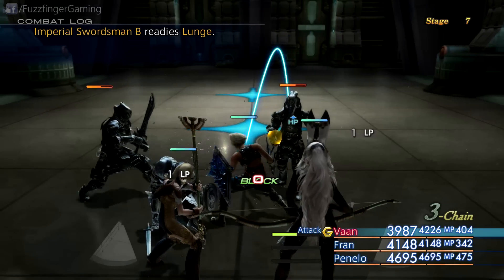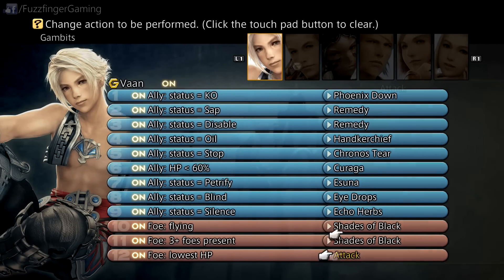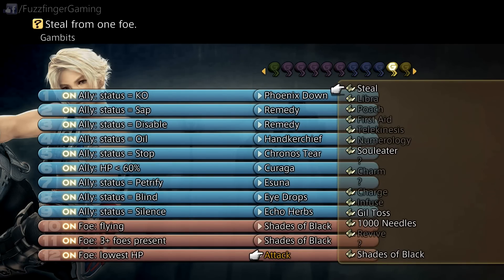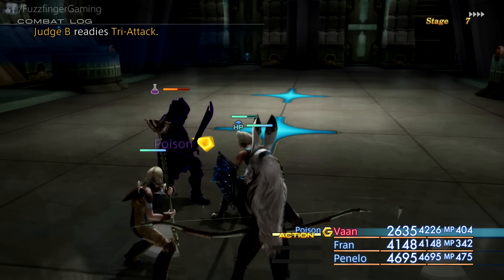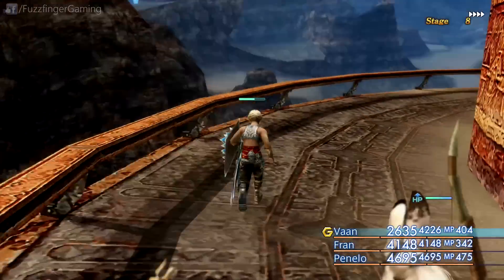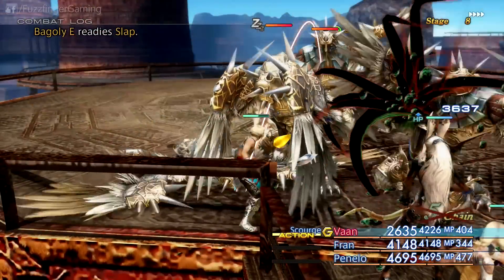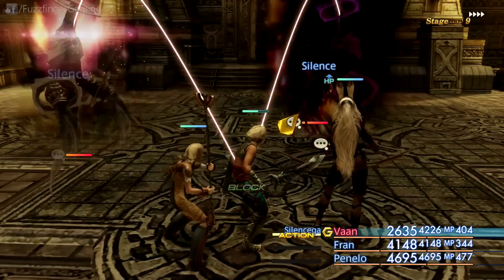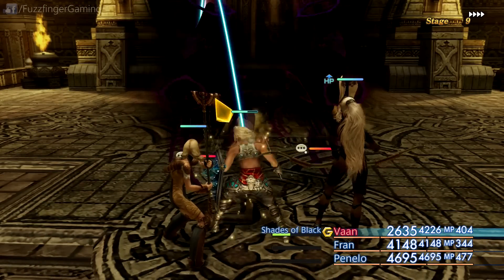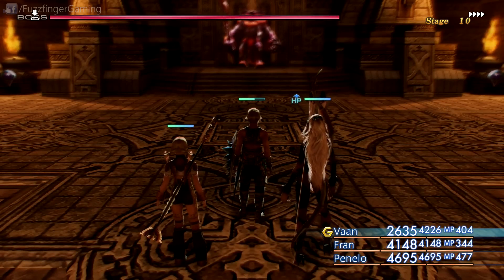Look at that — Thunder, our pwnage! Let's sort out the gambits. I want to have some more fun with this — let's just do Shades of Black even if there's only one enemy. And in fact, it doesn't even take your MP down; my MP has been stuck at 404 since we started this, so it's completely free to do this. Blizzagar just pwns everything. And as I said, even Silence and Blind, which are sometimes cast, can be pretty darn useful.